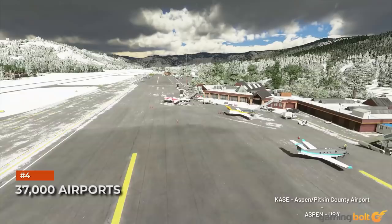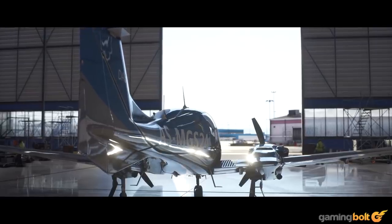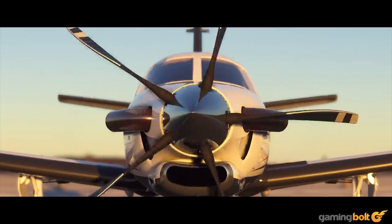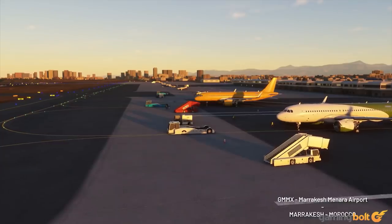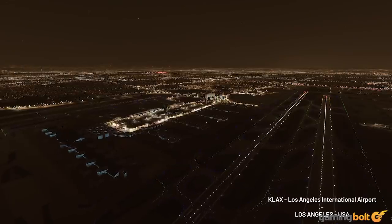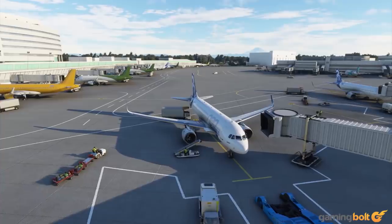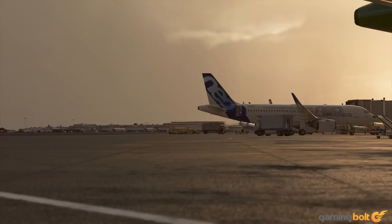37,000 Airports. Asobo Studio is also including 37,000 real-world airports. These are divided into manually edited and handcrafted. The former is based off of satellite data. The handcrafted airports, of which there are 40 in total, comprise the more famous locations like Los Angeles International, Queenstown Airport, and Heathrow. Along with way more detail, they have their own custom lighting models as well.